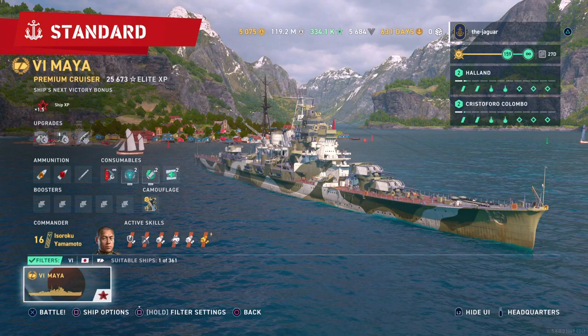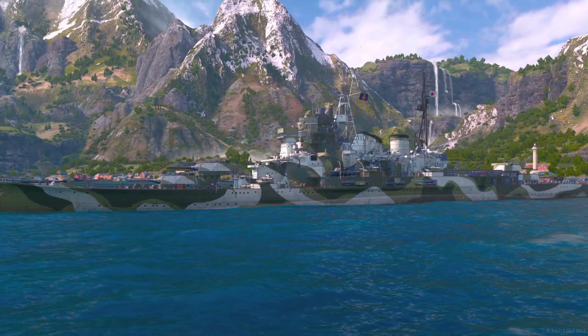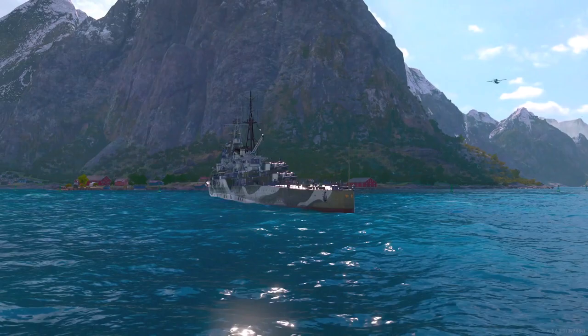This is the Maya, a Tier 6 Japanese premium cruiser. It is a heavy cruiser of the Takao class and it has 16 torpedoes that you can get into the water if you can maneuver around and do that. It also has 8 eight-inch guns which can deliver devastating performance results against Red Team cruisers. You'll see some of that in the highlight video.